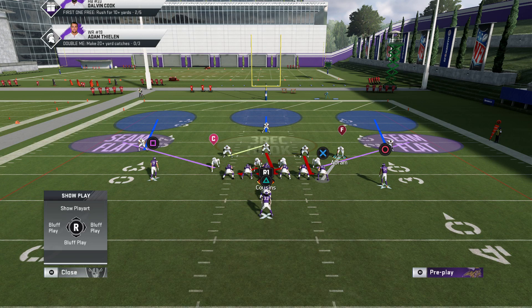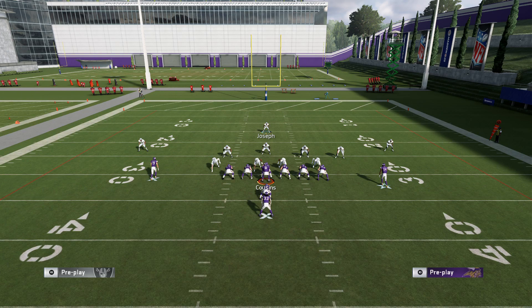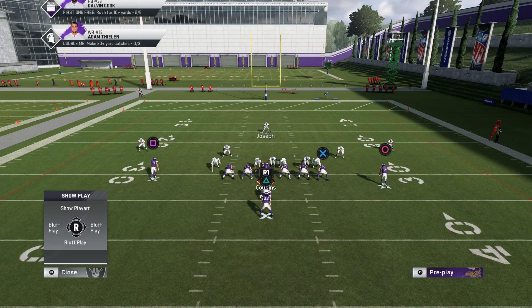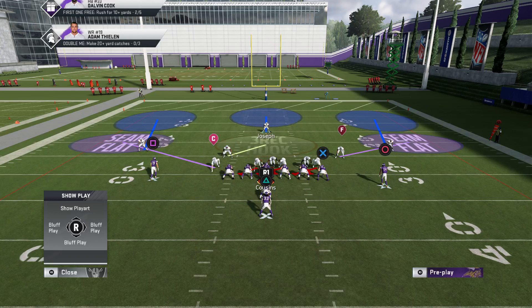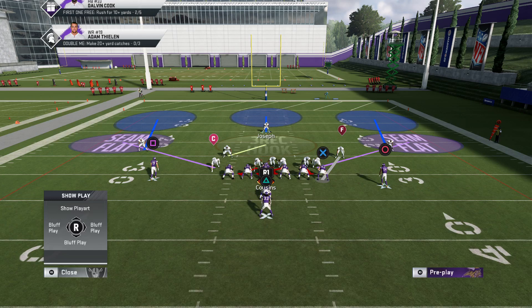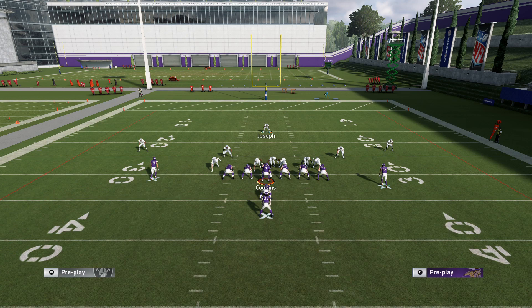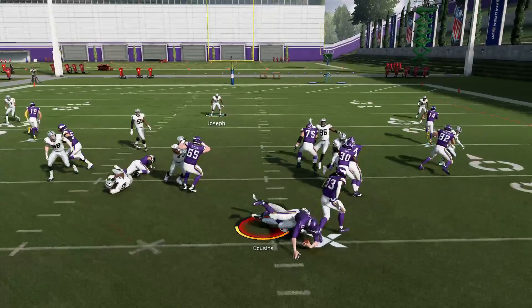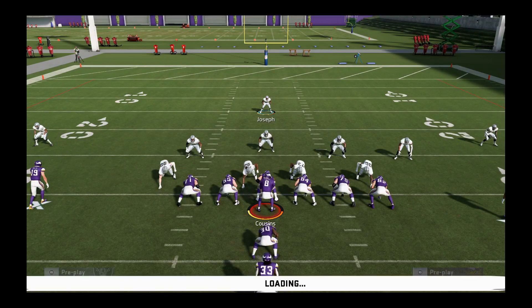So we got two seam flats on both sides. Let me go ahead and re-blitz these guys - it's very, very important you get them down in the box. You don't need to blitz everybody. My play looks like that - I got seam flats on both sides, I'm rushing 4 on the inside, so I'm not giving up an inside rush. I have leverage on both outsides whether he decides to flip the play or not. When I come around here - look at that guys, I think we just found something.